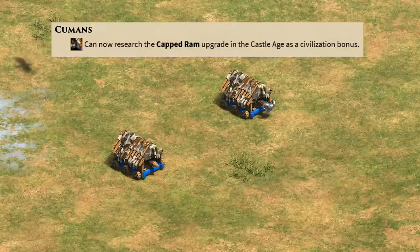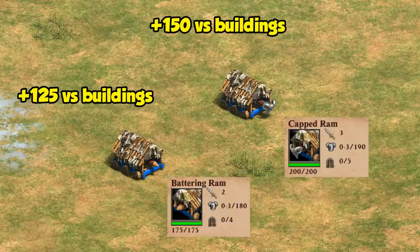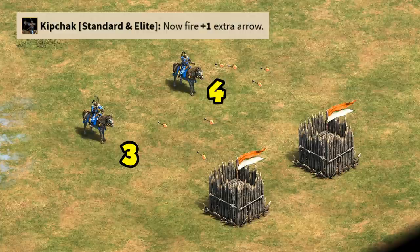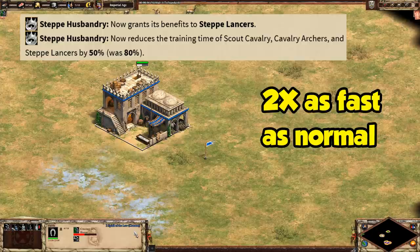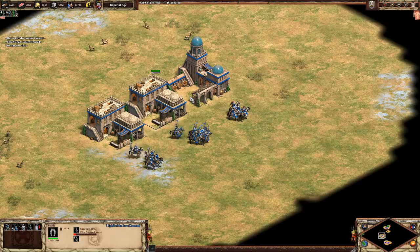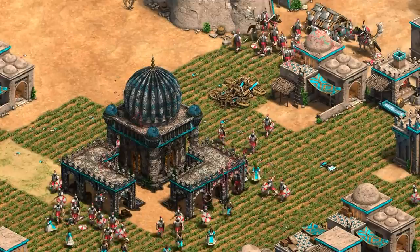Moving on, the Cumans also lose redemption, making this a bit of an anti-redemption patch. They're also given the capped ram in castle age, which complements their battering ram in feudal age bonus. To compare the two, the capped ram has a bit more HP, a bit more bonus damage against buildings, and maybe most importantly a bigger blast radius — so it's a solid upgrade for only 300 food. The Cuman unique unit, the kipchak, also fires an extra arrow, back to their original number of three for non-elite and four for elite. The unique tech steppe husbandry was also changed so it now reduces their training time by 50% instead of 80% — another way to word that is they train twice as fast instead of five times as fast. This also applies to steppe lancers now and affects cavalry archers, so you're essentially getting double production speed on all three of those units.